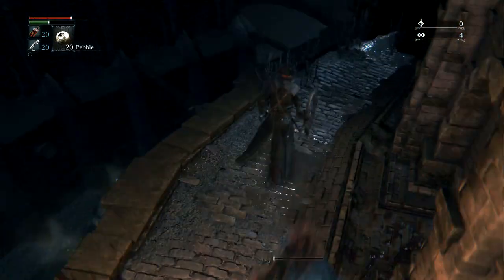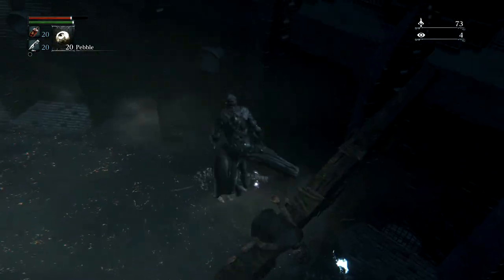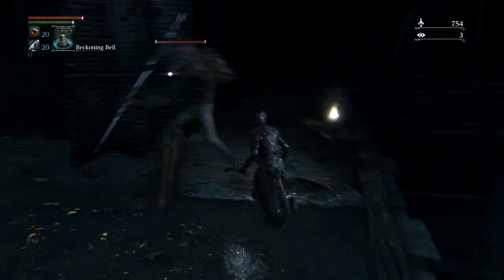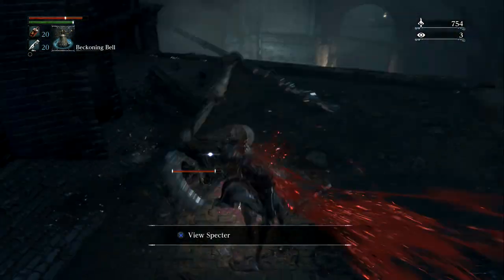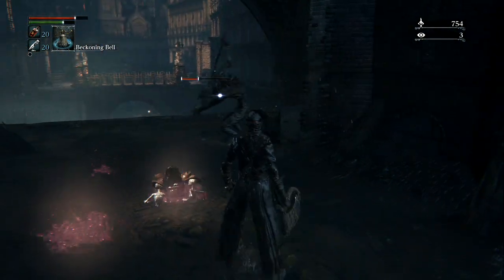Once you have crossed the bridge and dropped down into the sewers, you'll only have two or three enemies to kill, and you will find the armor on the corpse at the end of the sewer.